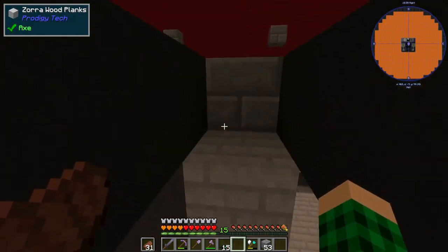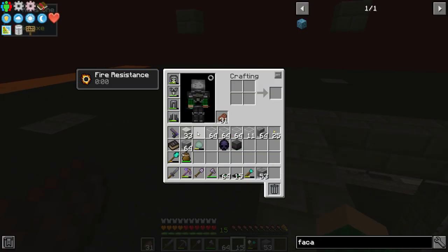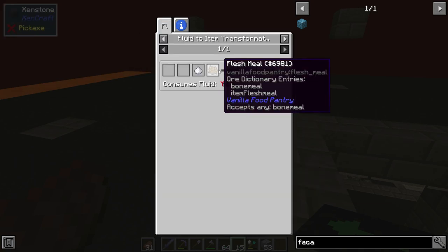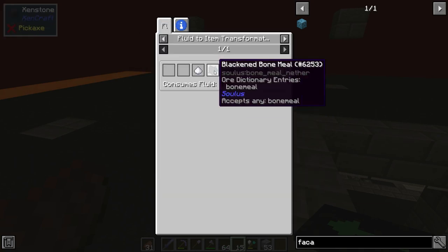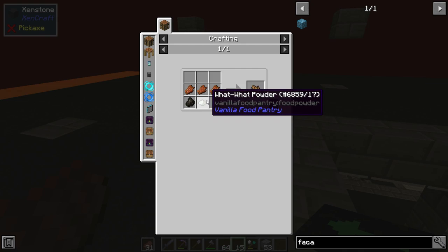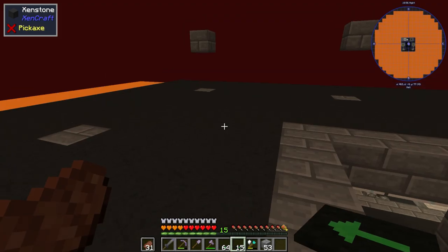The only thing I'm going to need a bunch of is vector plates, and those are going to require a lot of glue or slime balls. Glue is made from bone meal, ender dust, blackened bone meal, bat poop, flesh meal, or charcoal. Those are things that we don't have yet.